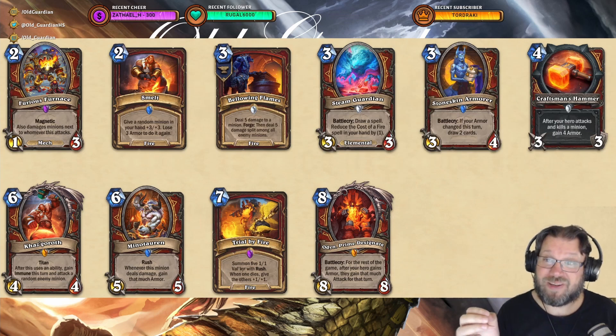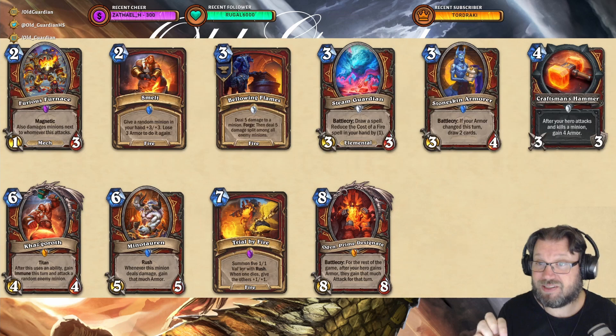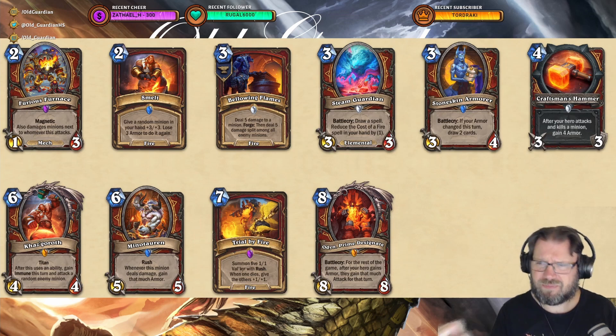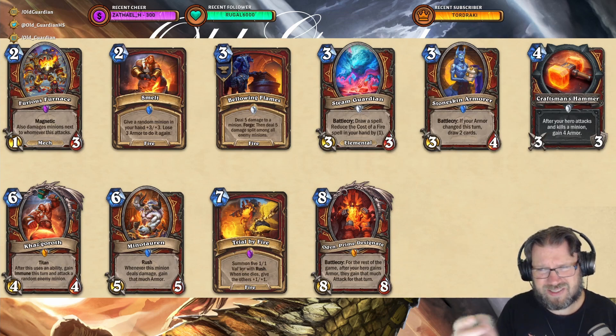But then Stoneskin Armor: 3 mana, 3/4. Battlecry, if your armor changes this turn, draw 2 cards. So if you have either been able to use an armor card, or you have a weapon equipped and you attacked into something and lost some armor, draw 2 cards. That is a sweet card. Craftsman's Hammer: 4 mana, 3/3. After your hero attacks and kills a minion, gain 4 armor. Potentially useful, although I guess the 2 mana weapon should still be better, and there's a 4 mana pirate competing with that, so I'm not completely certain whether I would go for that one.